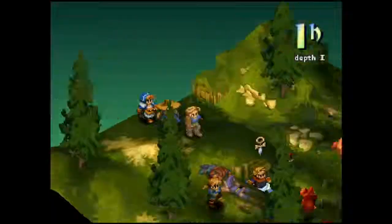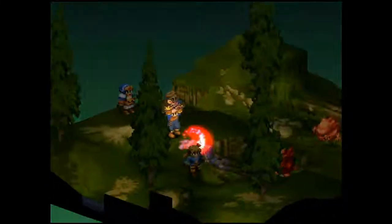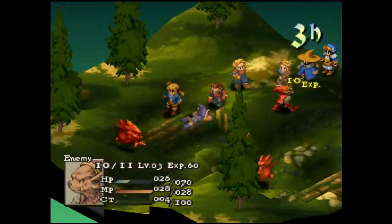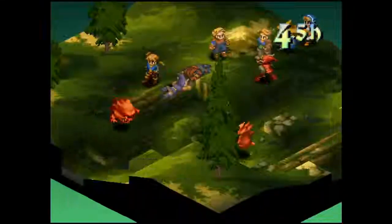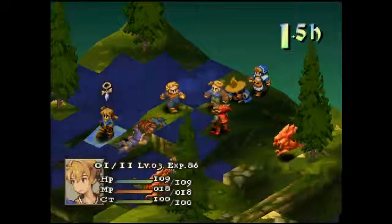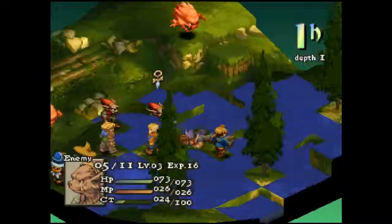72% chance confusion missed — got lucky there. Algus is already pretty confused, but I don't need any help from monsters to confuse him. You can see the danger from that — Goblin attack, but fortunately everybody pretty much guarded it, and the ones that took damage had Protect on, so it was no big deal. But you can see if you're all clustered up like that, they can apply a lot of damage potentially.